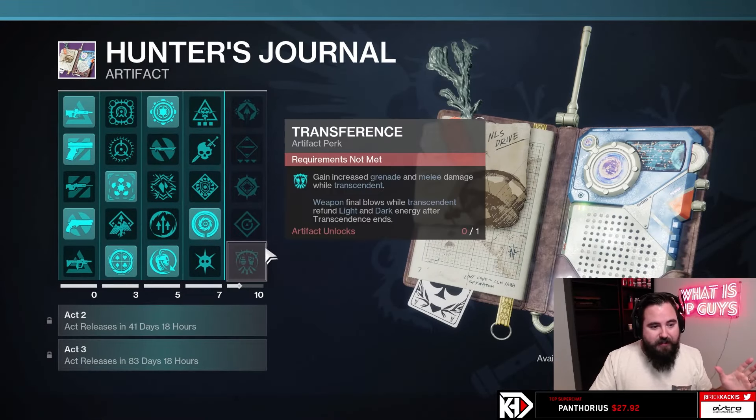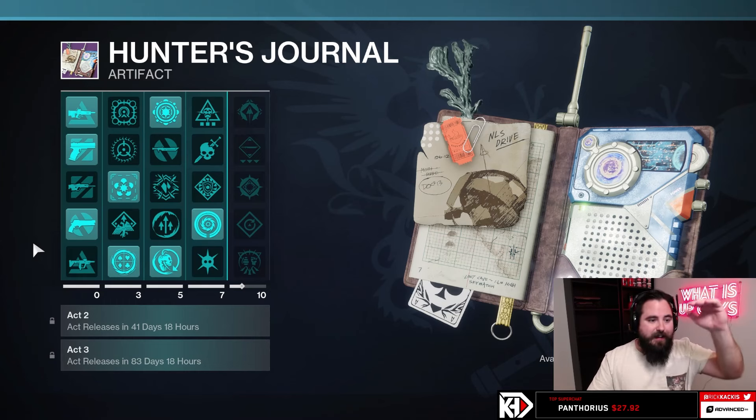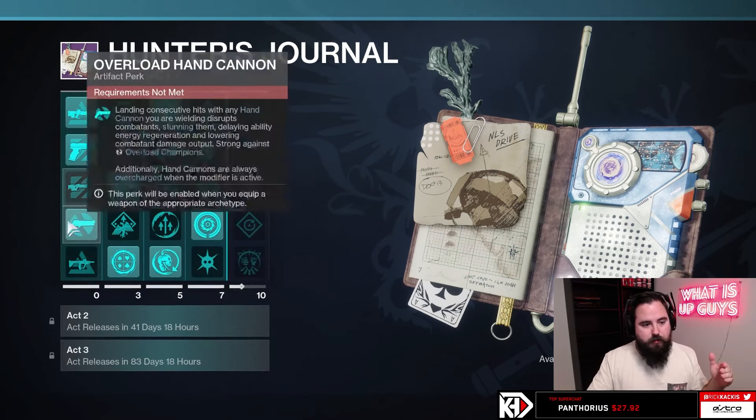Alright guys, new seasonal artifact is here. If you can progress it forward, here's the choices I would make in the early game. Unstoppable sidearm, just because you have the rocket sidearms included. Everything else is personal preference.